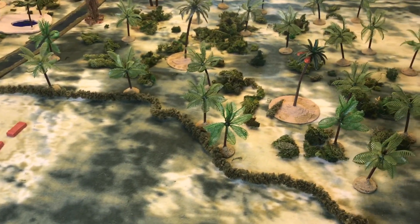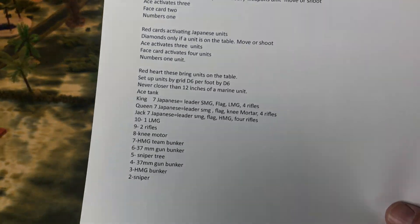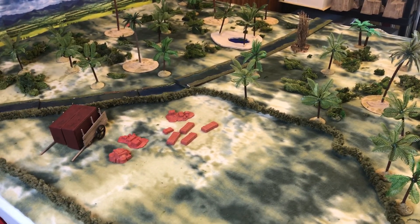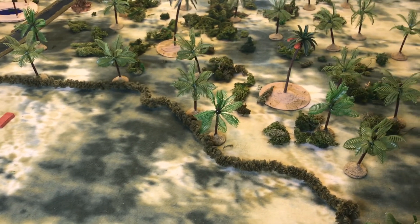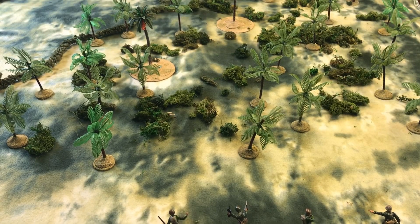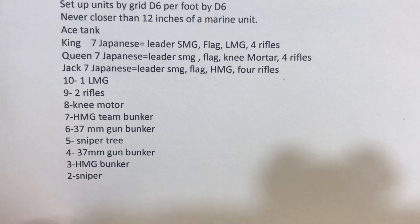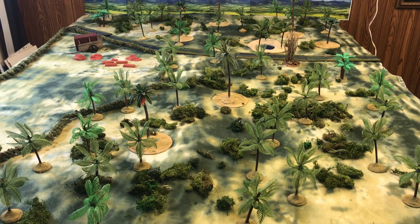So what are we missing? We're missing Japanese. And how are we going to resolve that? We're going to use a playing card deck to activate. When I get a red card, diamonds will activate Japanese units to move, and black cards let me activate an element of my Marines. However, a red heart brings out a Japanese unit. So I've typed up a sheet listing different things that can happen with red cards — anything from a sniper to a machine gun bunker to a Japanese tank.